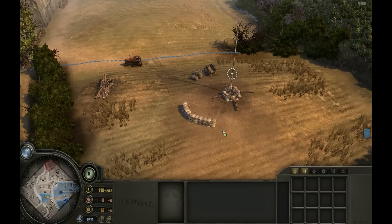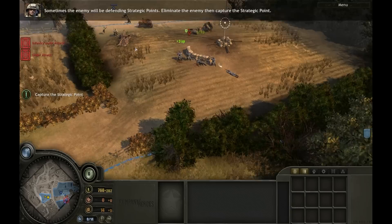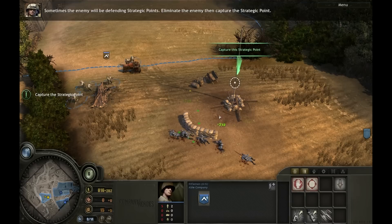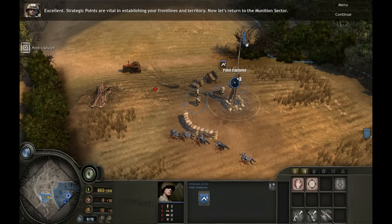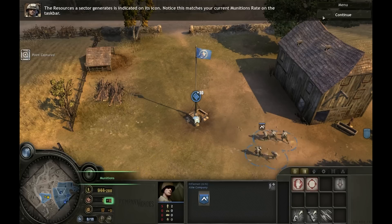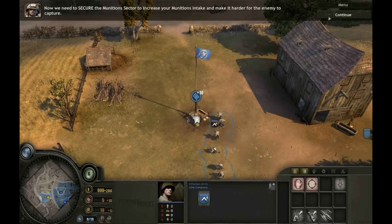Double-click on the strategic point symbol to zoom in on that location. Sometimes the enemy will be defending strategic points. We've got the point! Strategic points are vital in establishing your front lines and territory. Now, let's return to the munitions sector. The munitions sector is now in supply and generating a constant stream of resources. The resources a sector generates is indicated on its icon. Notice this matches your current munitions rate on the taskbar.